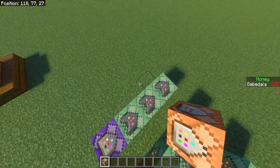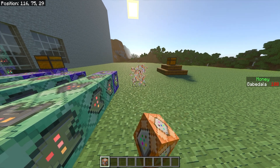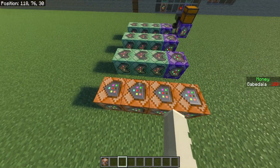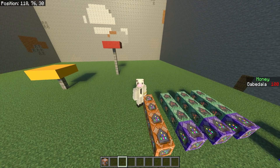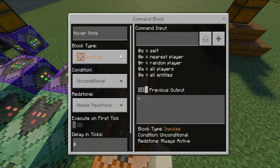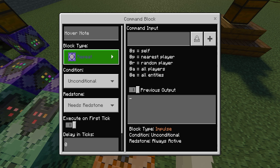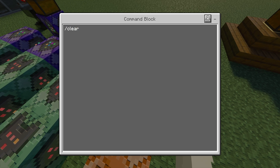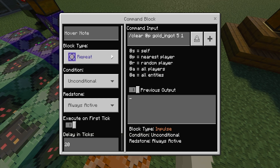Place four command blocks in a row, all facing the same way — or it will not work. The last two are optional; they just add some pizzazz to your teleporters. The first command block: set it to repeat, unconditional, always active, with a delay of 20 ticks. The command input is slash clear @p, then your item — mine is golden_ingots — followed by the ID number you chose (mine was 5) and then 1, meaning it removes one gold ingot with ID 5.